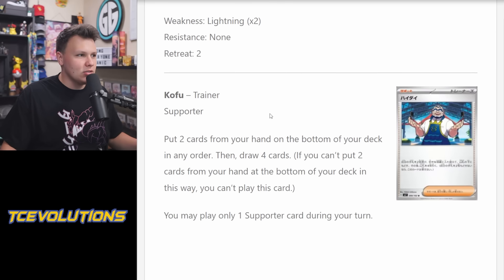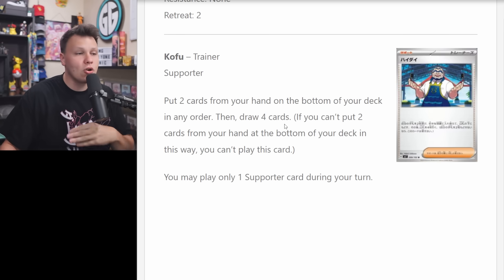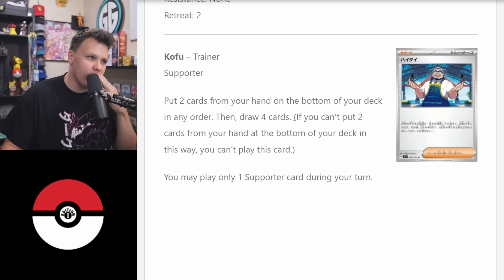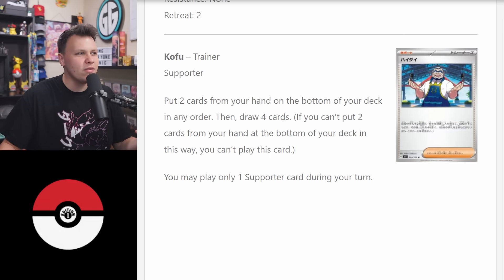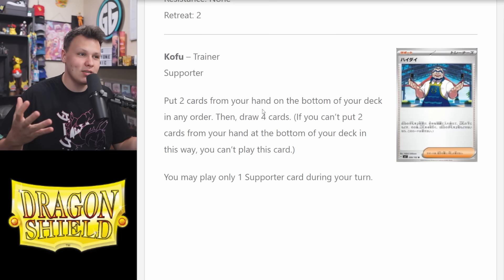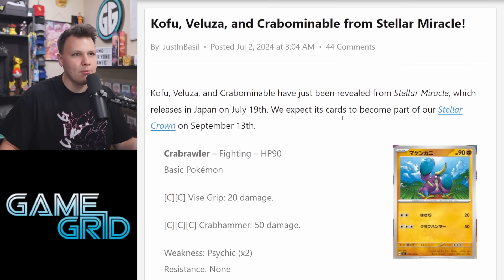Up next is more of a meme deck with the Kofu cards. Kofu is a Supporter: put two cards from your hand on the bottom of your deck in any order, then draw four cards. Another draw-four supporter with a limiting condition. I don't know why they won't just give us a clean draw-four. Even draw-five with the condition would be solid in some decks, though probably not better than Professor's Research on average. Either way, another limiting draw-four supporter that'll probably make it a pretty bad card in general.